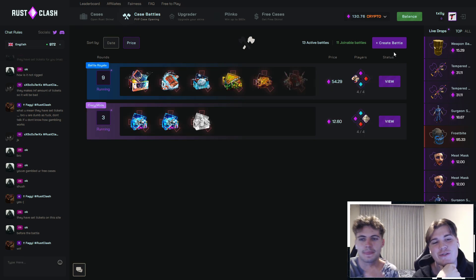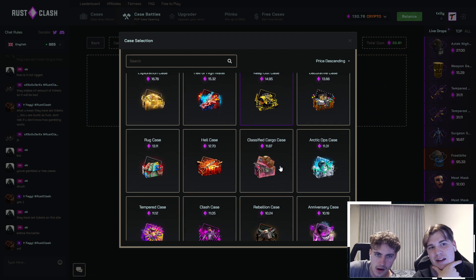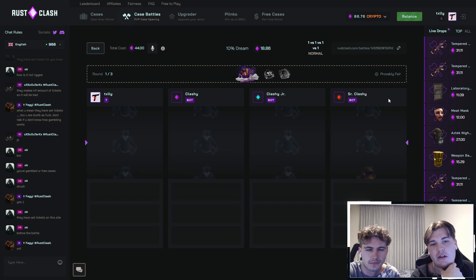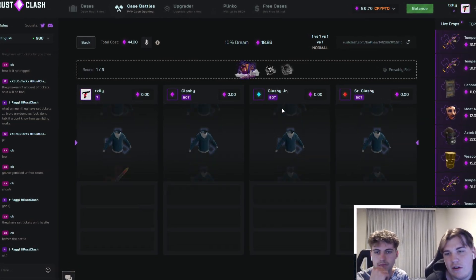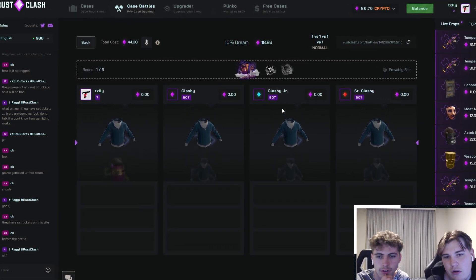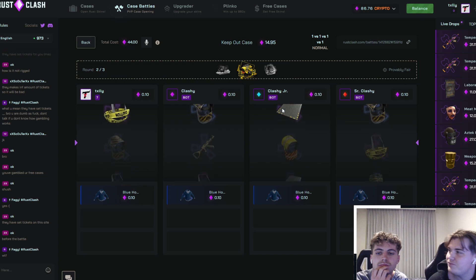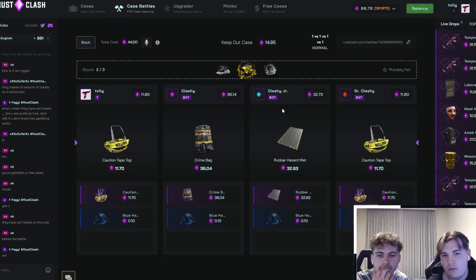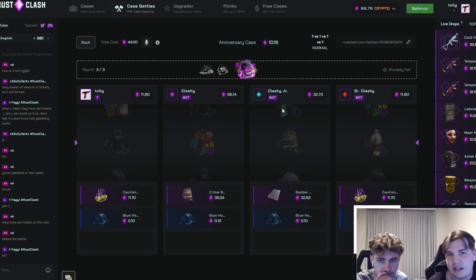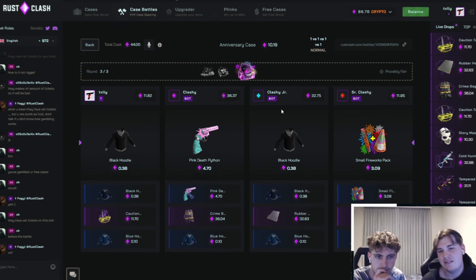We're going to create another battle — let's do a four-way. We'll do a 10% dream and a keep out, and an anniversary case. We'll hit a big grin. We've got all bots in. We're going to hit this 10% off the rip, which would be very nice. I think if we get a tempered mask, we're balling. So close. $18 case — rinsen. It's fine. Oh, anniversary — we're going to get screwed here. Big grin, please. Yes! Done. Let's go, baby.